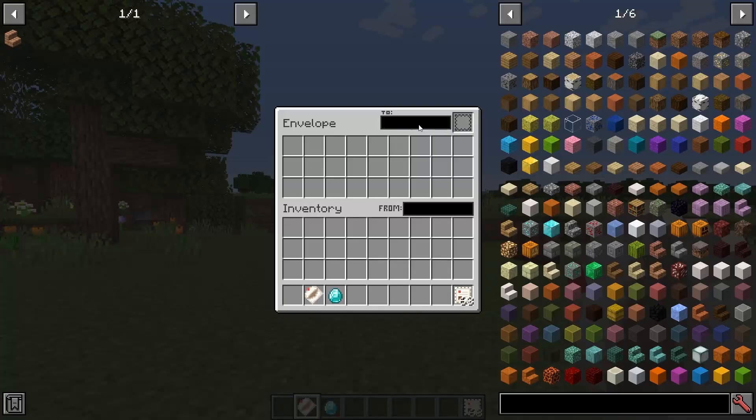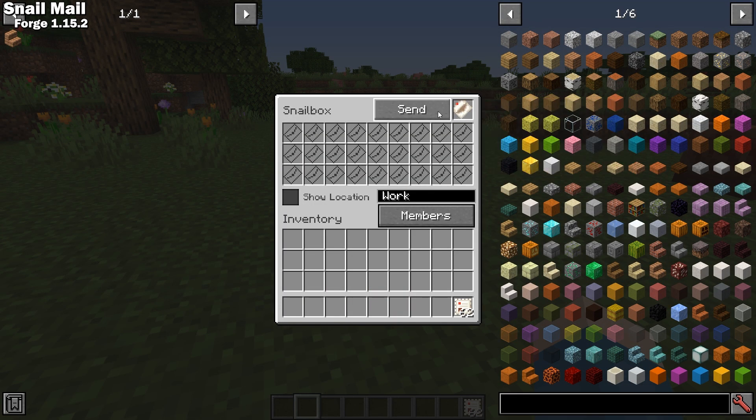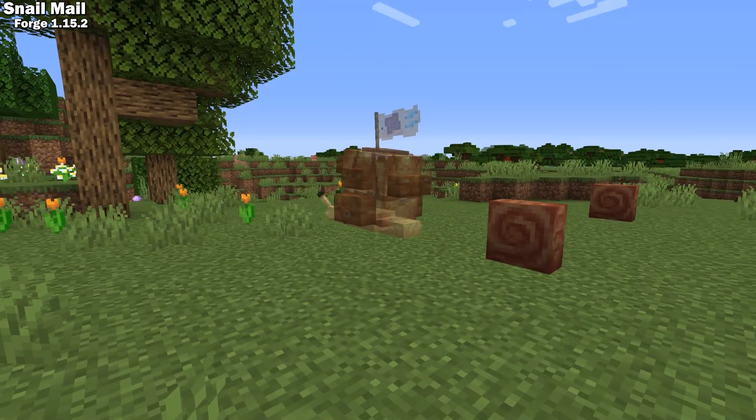Snail Mail is a simple mod that allows you to send mail to your friends or yourself using a snail box, envelopes, stamps, and snails. You can send multiple items per envelope, and each player can have multiple snail box locations. This is a very fun way to transfer items or to liven up your multiplayer worlds.